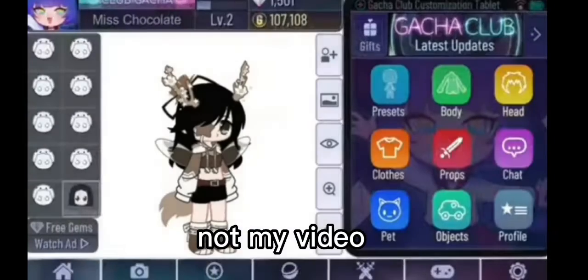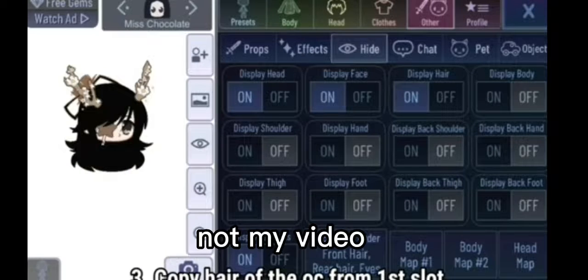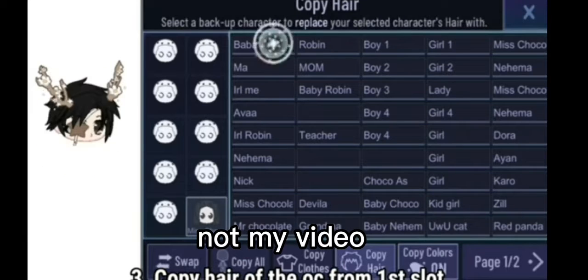First, copy your main OC. Then hide everything except the head. Now copy the hair of your first OC in the slots.